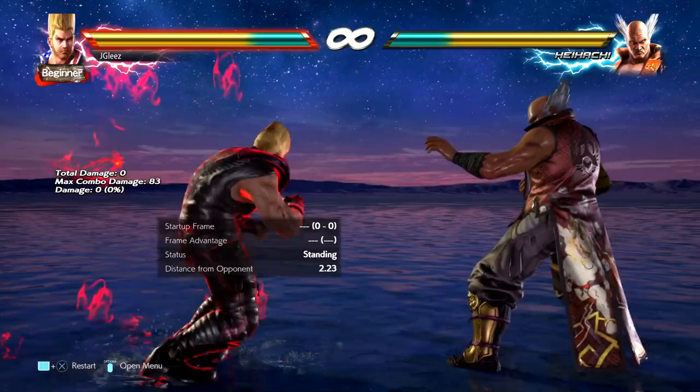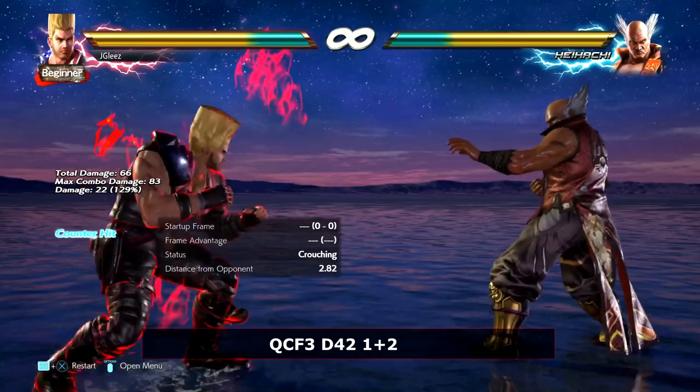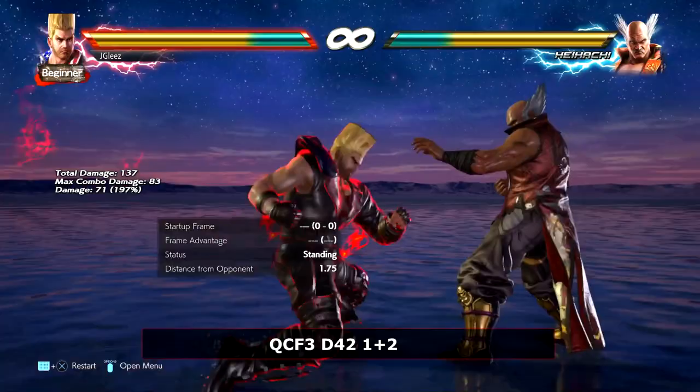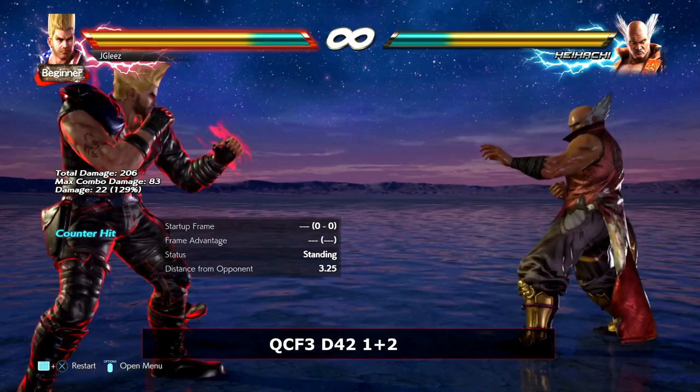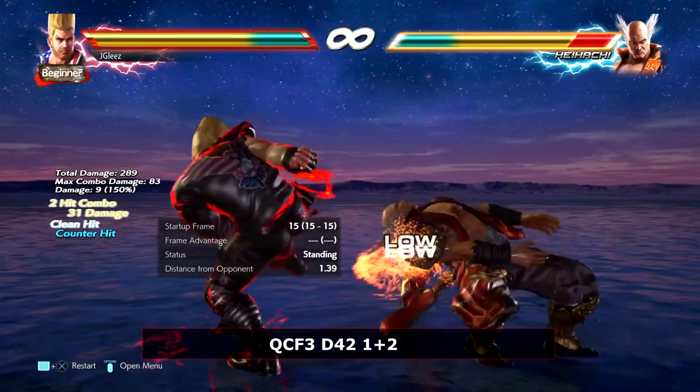The last thing before the rage art is the down forward 3. Notice that does counter — it will crush them and we're able to get combos off of that. The reason why this is so good is because it creates somewhat of a mind game off of the down forward 1. Notice he has that sway forward: you have the mid, which you have to block standing, and then you have the low. So it does create some mind games, forces your opponent to react, and it does combo. Very basic, super simple way to get some extra damage.